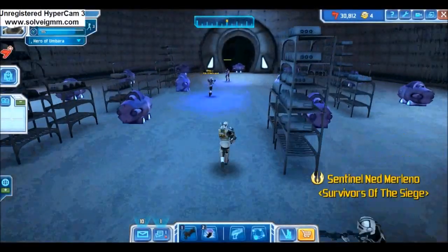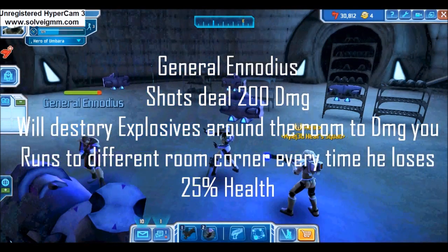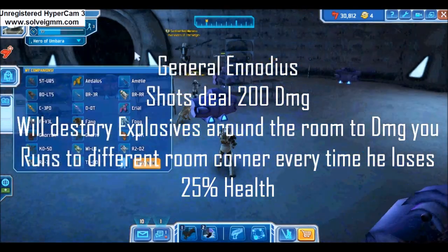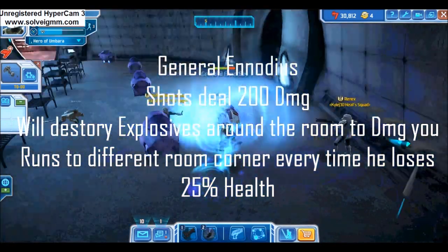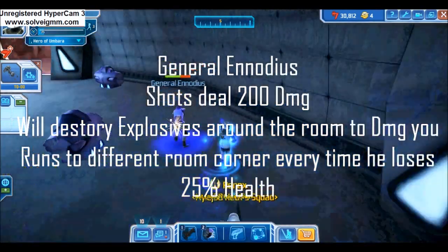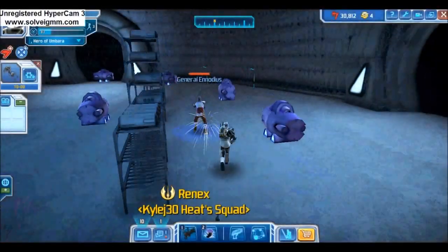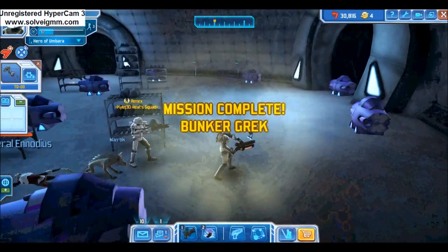Next in the boss fights is General Inadius from Bunker Greck. This boss battle is slightly different from Farnas — instead of containers to damage Inadius, there are now containers that damage you, and Inadius also deals 200 damage per hit. Every time Inadius loses 25% health, he will run to a different corner of the room. Just be careful not to be near him when he blows up a container. Other than that, it's a fairly easy boss.